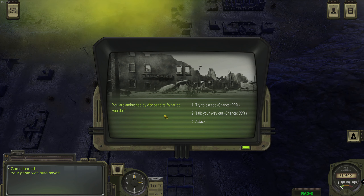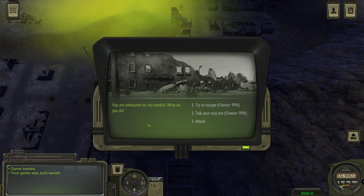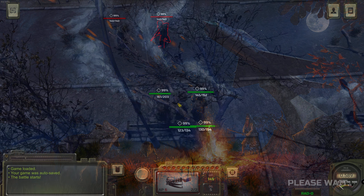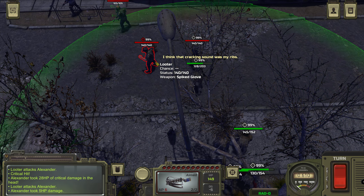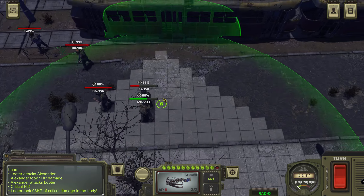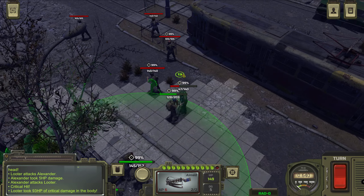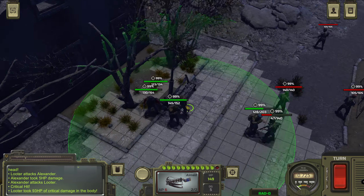It is indeed a radioactive wasteland. As simplistic as Atom RPG is, we are ambushed by city bandits. I like the graphics here in their simplicity because they really nicely give us the impression. Oh - the guy has a PPS, so he needs to go first. And we've got another one - that's a nasty ambush. Let's shoot this guy.